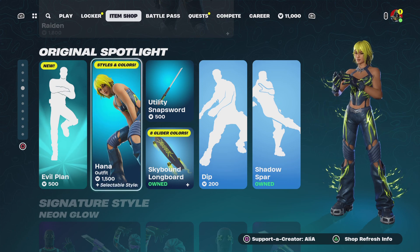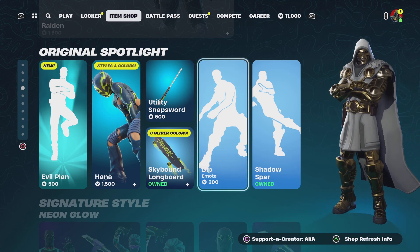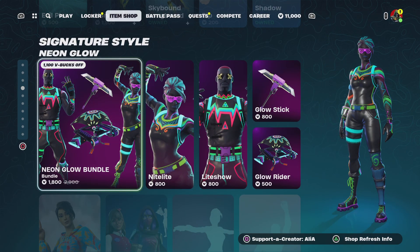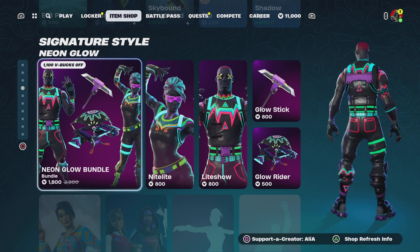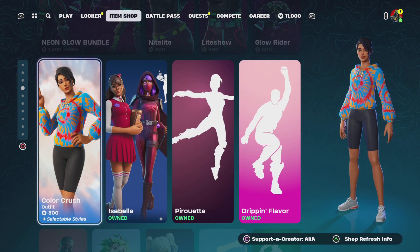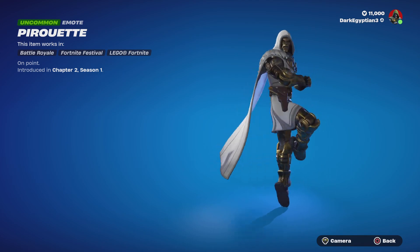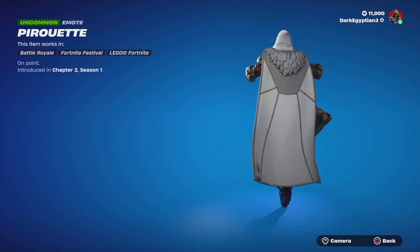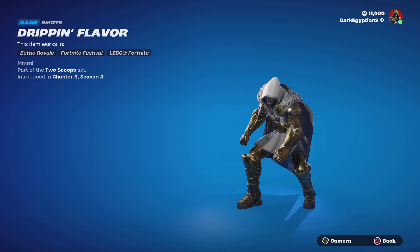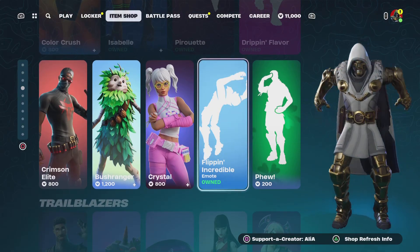Moving on, we have the return of the Hannah pack, which is really cool. We've got the return of the dip emote, the shadow star, and the neon glow bundle — a really cool bundle especially for music-themed skins. We then have the color crush, the tie-dye skins, the Isabella skin, and the pirouette emote, first introduced in chapter two season one.